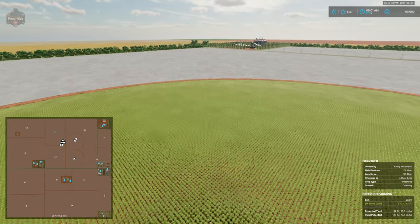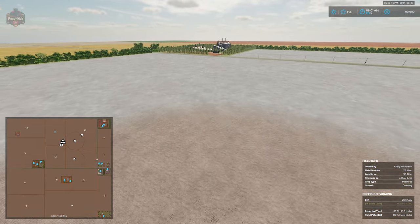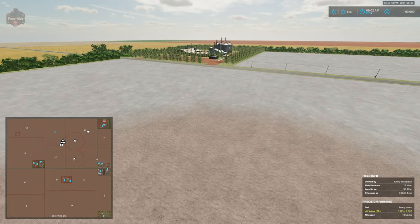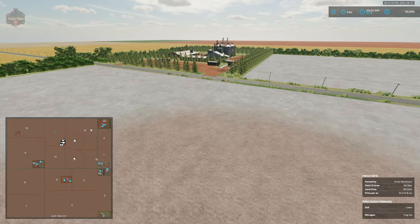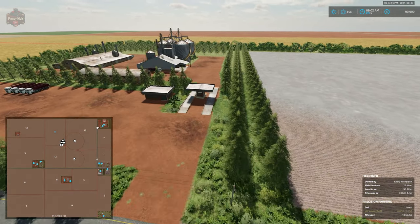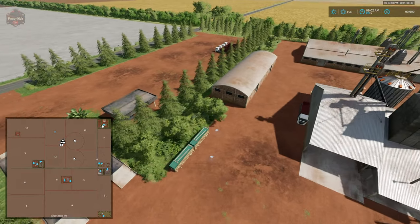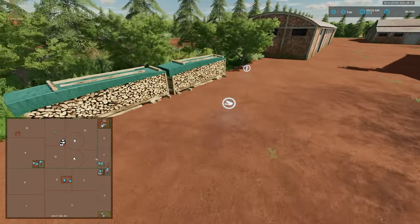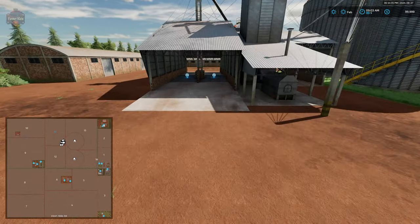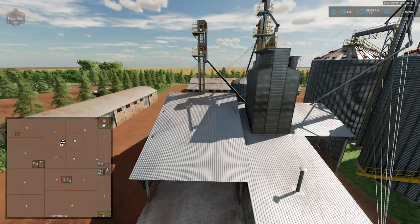To the northeast, we have one of the two grain sell points, and this is also where we find our wood sell point. Coming through the scales, directly to our left is the wood sell point with a wood dump and wood sell trigger. And here we have our grain sell point at Pioneer Grain.